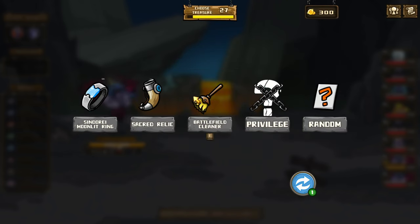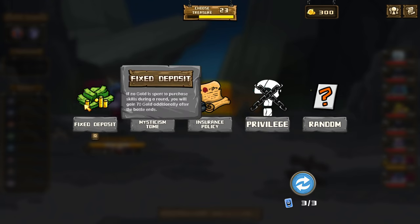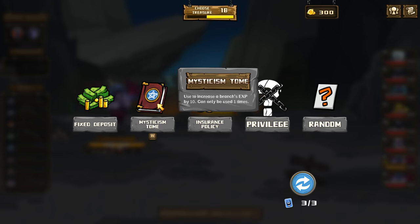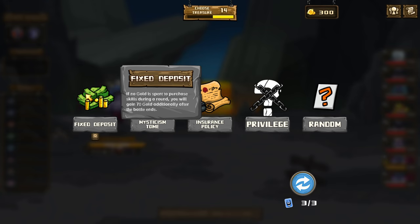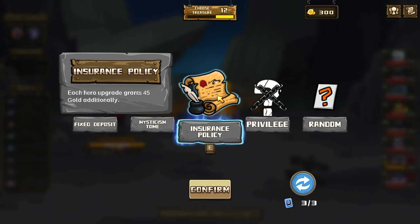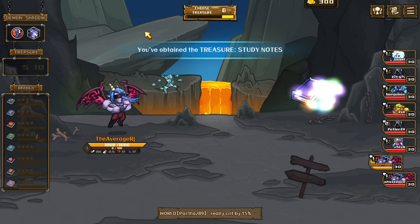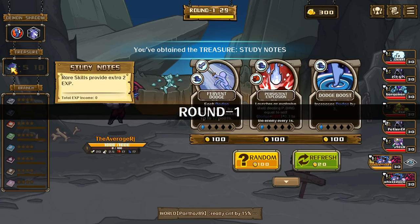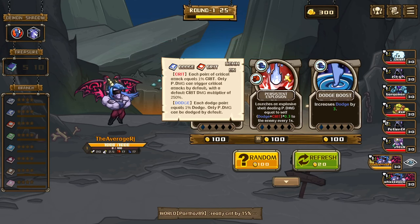So we want to do dodge and crit. These ones are white — if no gold spent on purchase, you gain 70 gold. Used to increase branch XP by 10. Each hero crit grants 45 gold. I don't like them so let's do random — rare skills provide extra 2. Perfect, persistent explosion — we're doing this, programming this next.